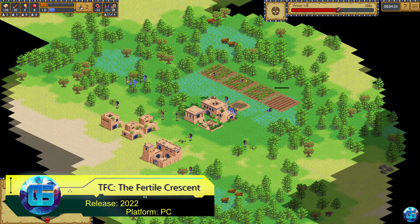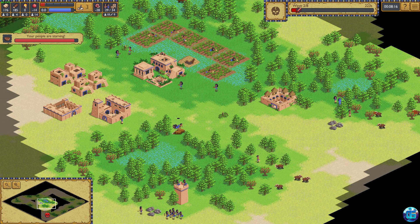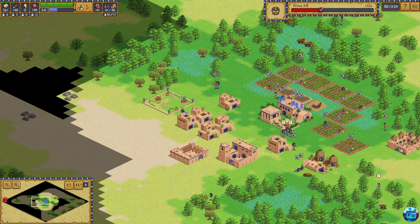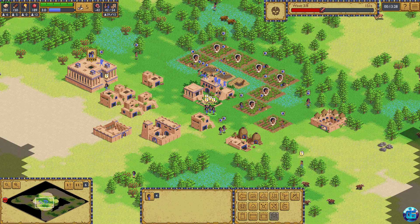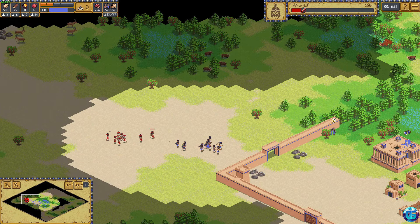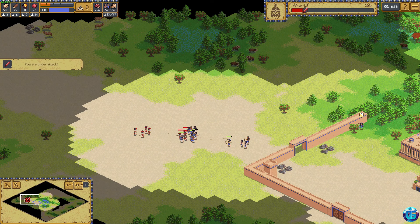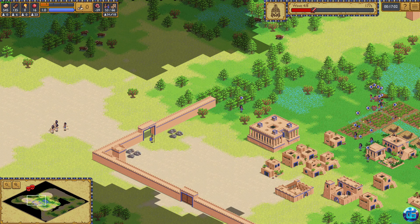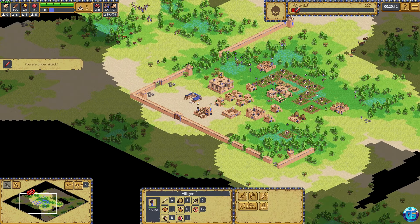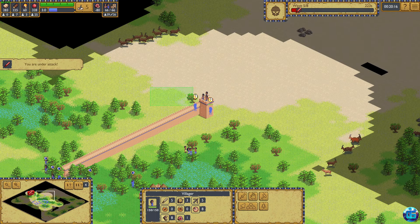The Fertile Crescent is a real-time strategy game where you manage one of the ancient civilizations of the Middle East. You must fight for resources, territories, and influence. The game features various units, buildings, and technologies that reflect the historical realities of this ancient era. You'll need to form armies, fortify your settlement, and manage the economic aspects — including increasing the population, boosting agricultural activities, and expanding metal production. The main goal is to turn a primitive village into a thriving empire.